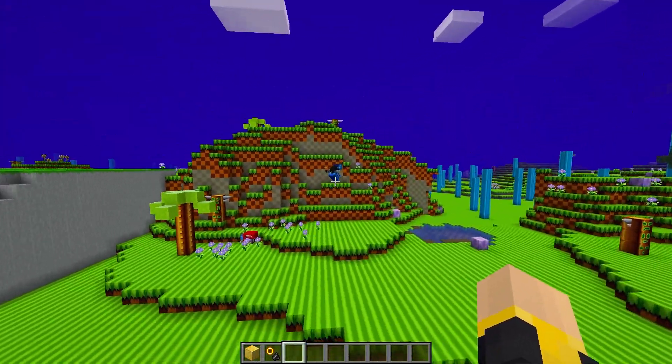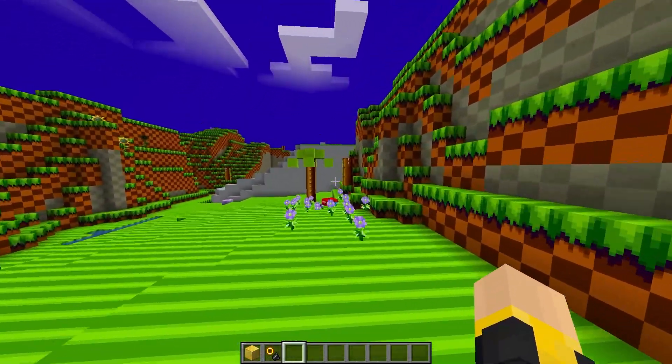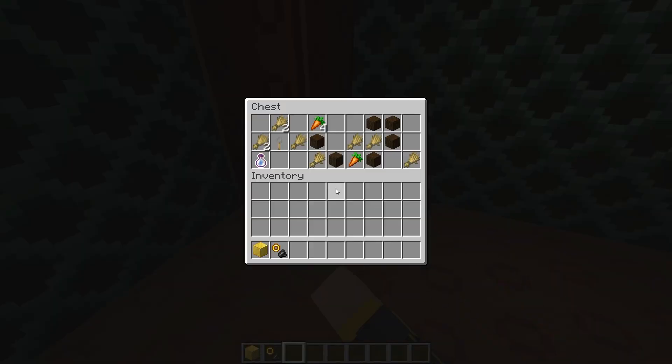There are mobs that actually have attack animations, and they can get taken out when you jump on them — at least some do. I know there are different sections in each biome with different traps to try and kill you, with loot in them. This mod is insane.